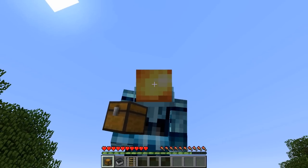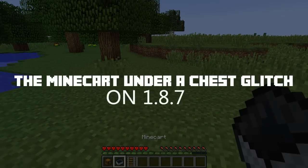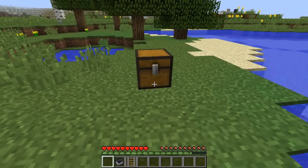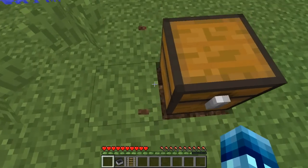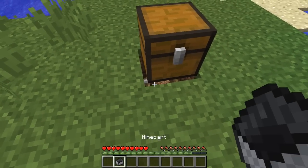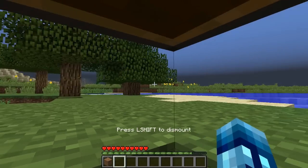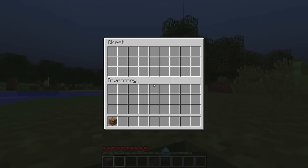This next glitch involves a minecart and a rail — I'm calling it the minecart under the chest glitch. What you want to do is place down a chest anywhere, then dig out the block right underneath the chest — be very careful — place a rail underneath, as well as a minecart, and then right-click the minecart as if you were getting inside.